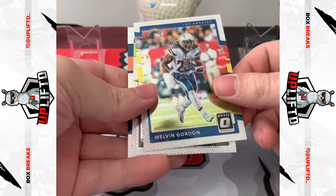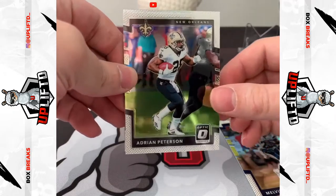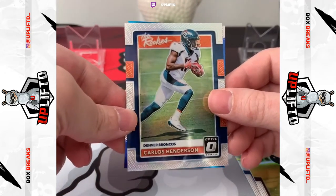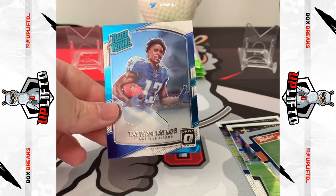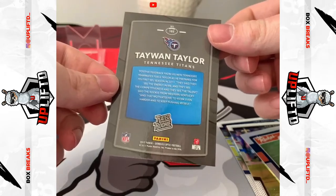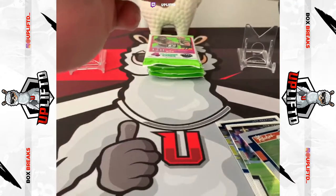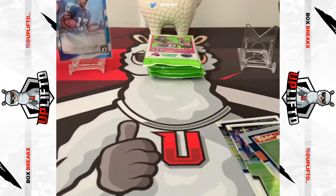A Melvin Gordon base, an Adrian Peterson for the Saints base, a Carlos Henderson — that's the rookie — and a Tavon Taylor rated rookie. I'm not sure if this is a holo... no, I think that's just the base 2017 rated rookie. Lovely cards.